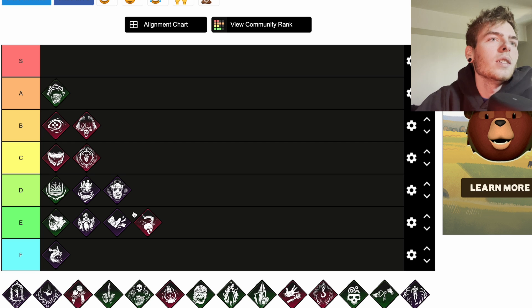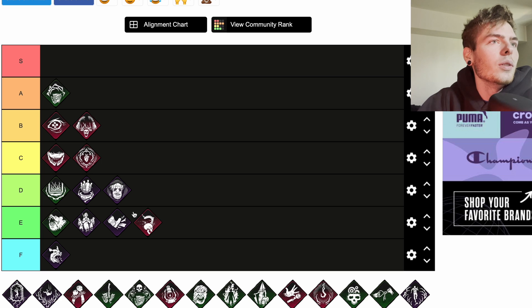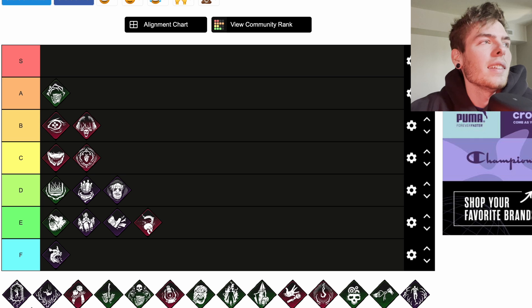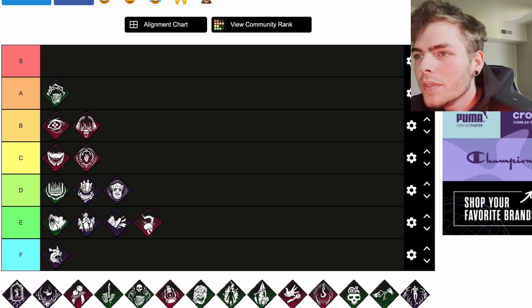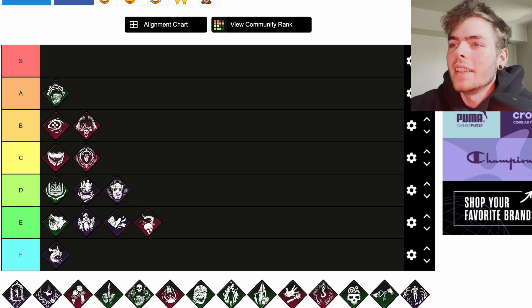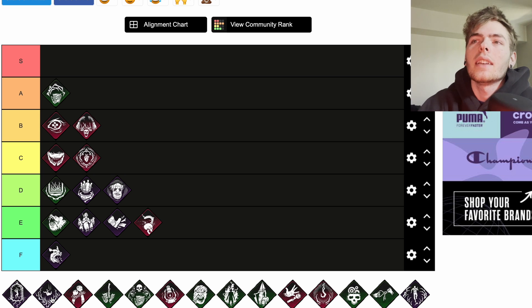Darkness Revealed is a Dredge teachable perk — and it's not on this tier list either. When you search a locker, the auras of all survivors within 8 meters of any locker are revealed to you for five seconds. Darkness Revealed has a 30-second cooldown. That's pretty decent, not crazy. I'd probably put it at B or C.